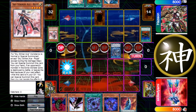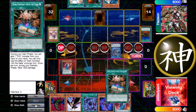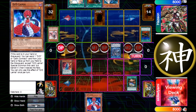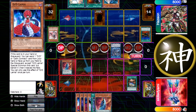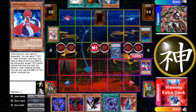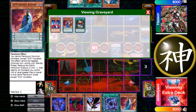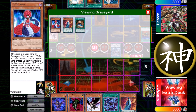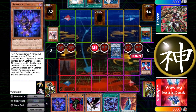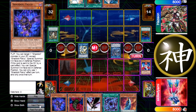I start by normal summoning DD Kepler and use its effect to get Dark Contract, activate Dark Contract, get Lamia, and special summon Lamia. Then I link both away, but right here I totally forget that Lamia has to be banished and Kepler goes to the extra deck. I later try to special summon Metal Marcher and revive it, then realize Lamia is banished — so I can't do it. He stops the Needle Fiber with Widow Anchor, which is fine.